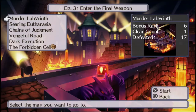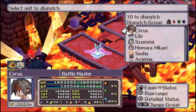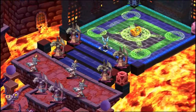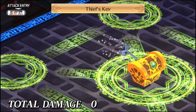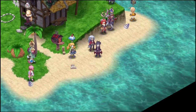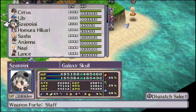Let's go to the Forbidden Cell to show off Thief Key. There's your everyday treasure chest. We'll use the skill right now — and yeah, not even an attack: it just one-shots the chest.